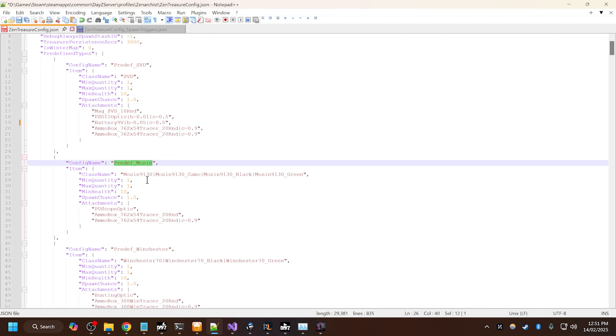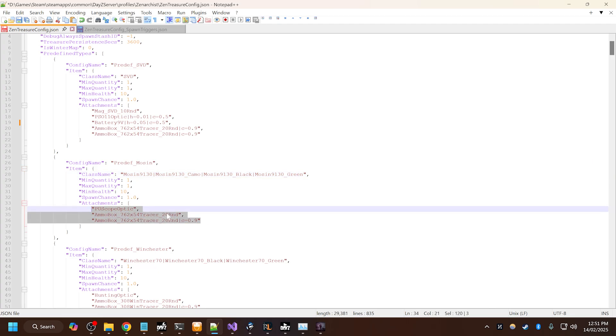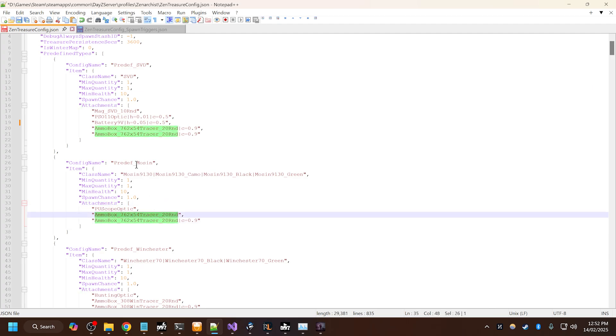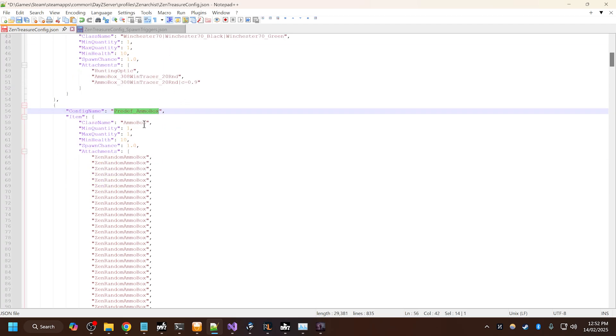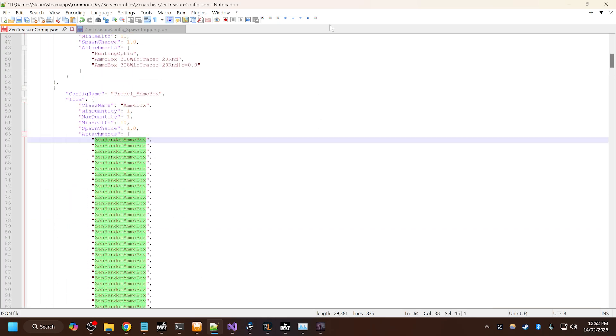Here we have a predefined Mosin. These are the different class names that can be randomly selected — the regular Mosin, camo variant, black variant, green variant. And then we have the attachments that can randomly be selected. If you don't specify chance, then it's obviously 100% chance of spawning. C equals 0.9 means this has a 90% chance of spawning. If this item cannot be spawned on the gun itself, it will just be spawned into the loot container. I've got a bunch of examples here predefined. Predefined MO box is just a vanilla MO box but filled to the brim with a random MO box — Zen random MO box is an item that spawns in game and once it is created, it will automatically randomly turn into a vanilla random MO box.